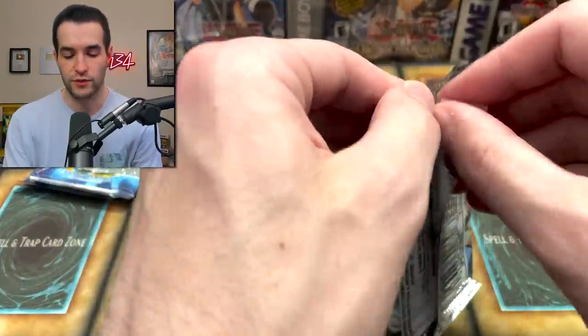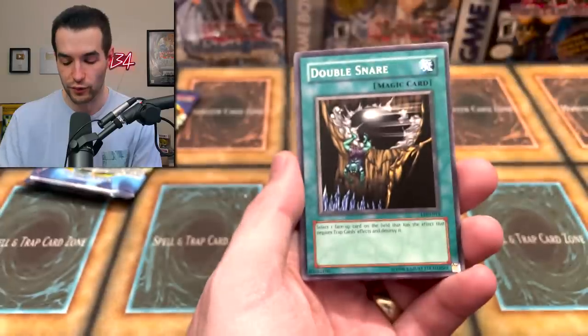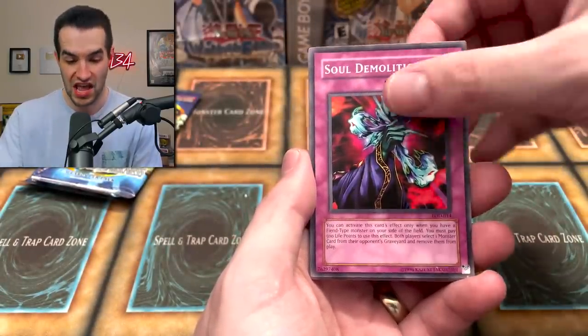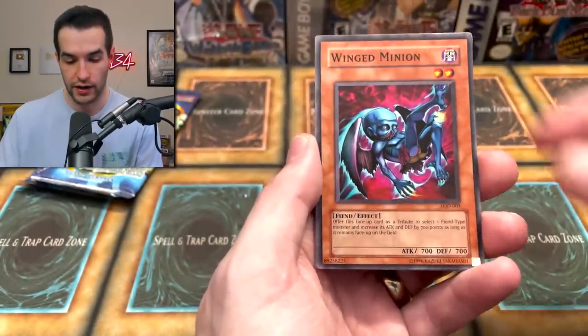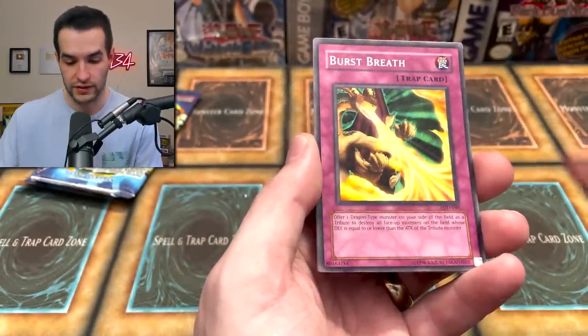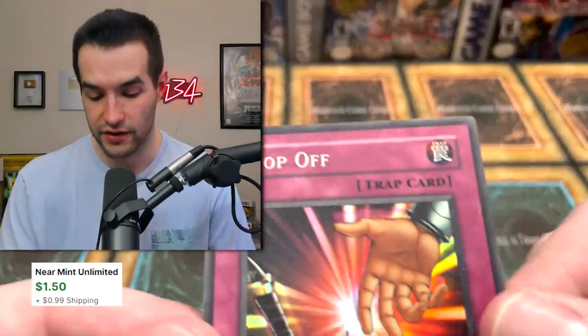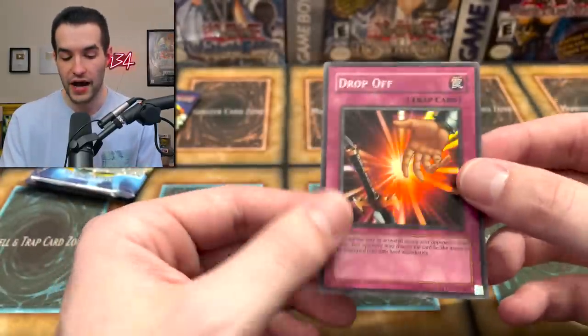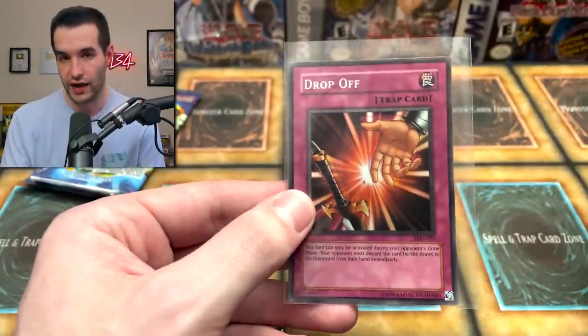Pack number three - let's see if we can get some luck for Puffins of Doom. Bubble Crash, Robotic Knight, Double Snare, The Devil's Snare, Soul Demolition, Bark of Dark Ruler. Some cards feel really thin. There's a card dinged in the pack - bummer, at least it's only a common. The Winged Minion, Burst Breath, Frontier Wise Man - and the foil is Drop Off, a super rare. The corner didn't get hit - actually not a bad card when dueling, especially against Pot of Greed.